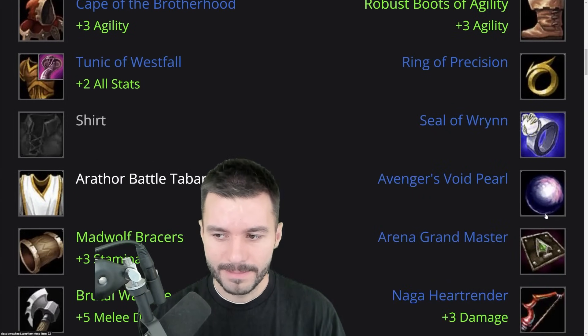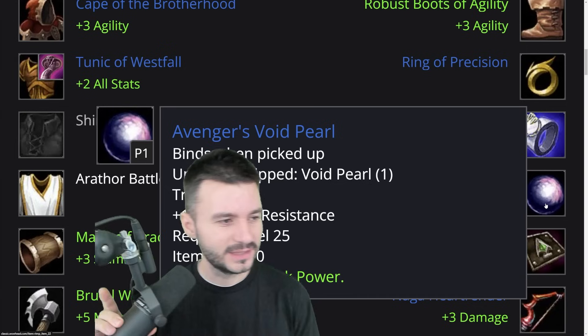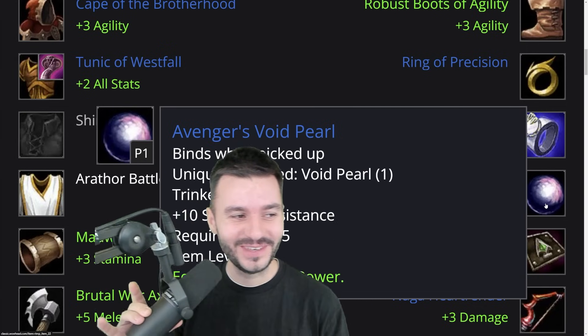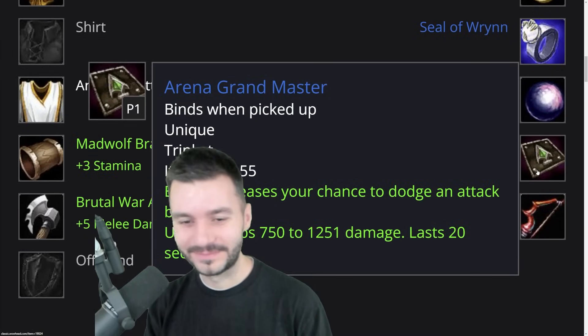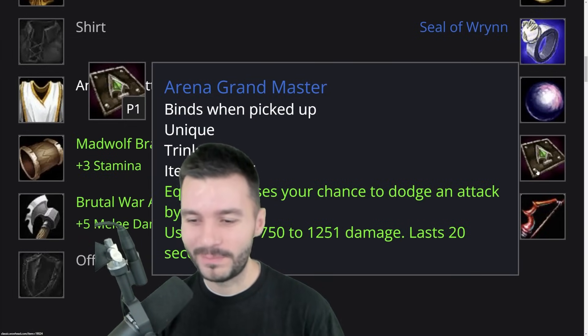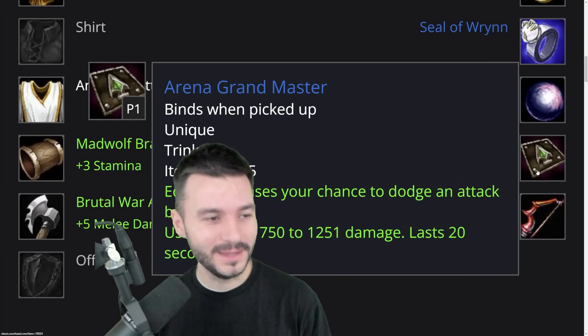We also have the Void Pearl, which is a 10 Attack Power trinket with 10 Shadow Resistance. And obviously the Arena Grandmaster, which gives about 1% Dodge — a huge shield effect that can protect you in both PvE and PvP.